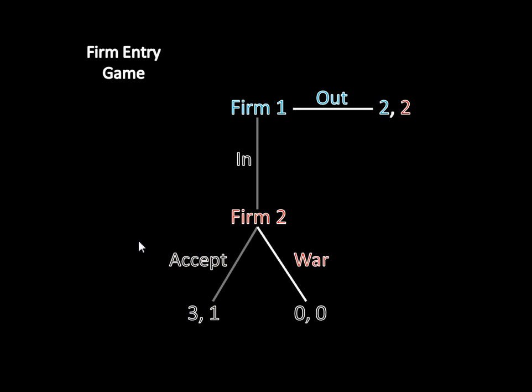Likewise, there might be a second equilibrium where firm one stays out, and firm two would declare a price war if it ever had a chance to move. In this case, firm one wouldn't want to switch because it's currently getting two by staying out — if it were to enter, firm two would declare a price war and firm one would earn nothing. That's not a profitable deviation for firm one. But firm two never actually has a chance to move here, so firm two's choice is irrelevant as long as firm one is staying out.